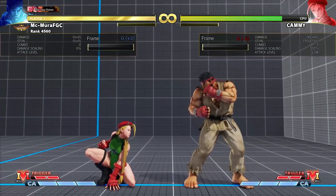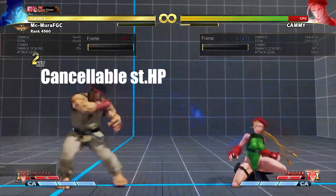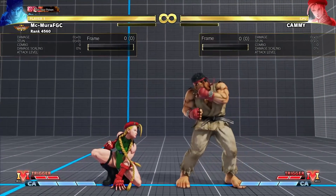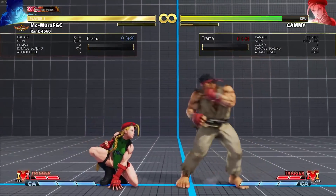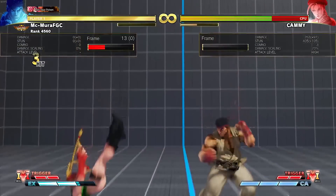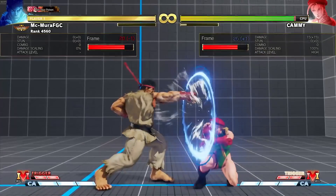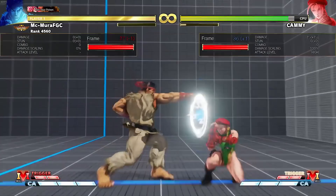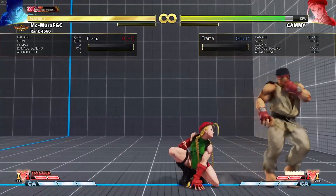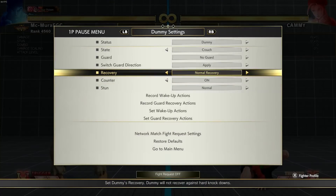Another really important change is his standing heavy punch — this is now special cancelable. Previously you had to be in V-Trigger to special cancel it. This is a crush counter normal, so now you actually get conversions out of it. Previously you'd only get a target combo, but now you get real damage. This heavy punch is minus one on block, so fishing for it and canceling into EX donkey kick is going to be really good — it's now a hit-confirmable crush counter normal.